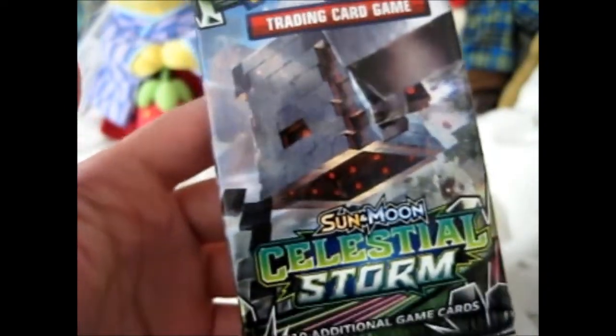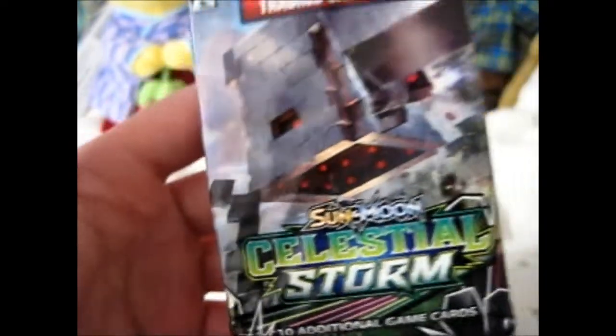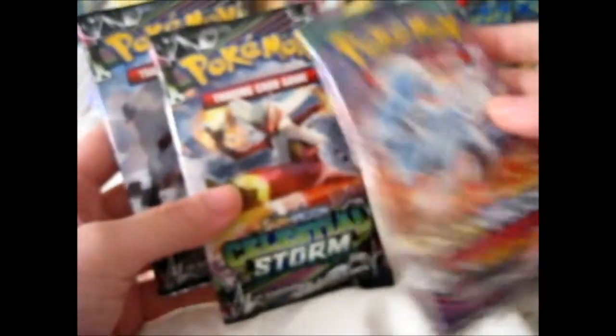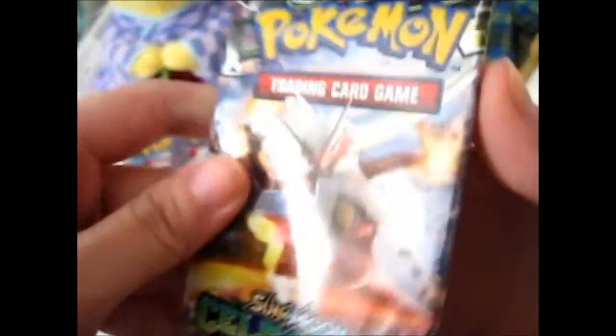And the third pack — Stuttakatta, I think is what it's called. It's got a lot of S's, A's, and T's, and there's a K in there I think. So two Celestial Storm and one Guardians Rising — just to make it interesting, we'll go like this. Let's pack — I'm excited!